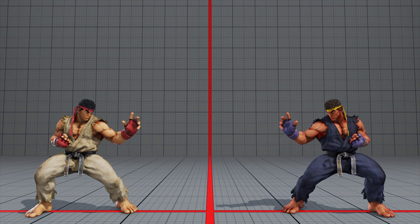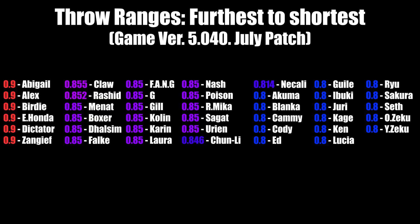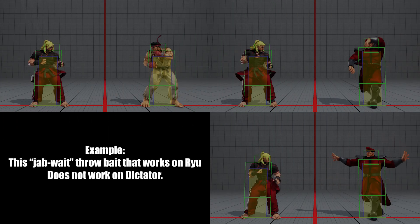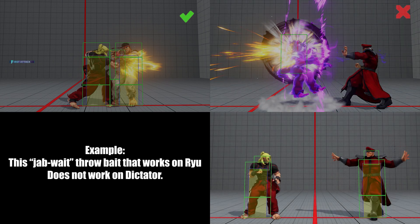In Street Fighter V, all grounded normal throws have 5 frames of startup, 3 active frames, and 17 frames of recovery. Different characters have varying ranges that their normal throws reach. Varying throw ranges deeply affects the throw bait game around that character, and you will need to practice different sequences for baiting throws in specific character matchups.